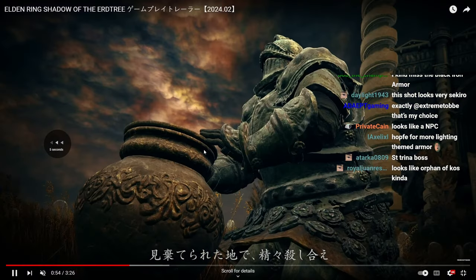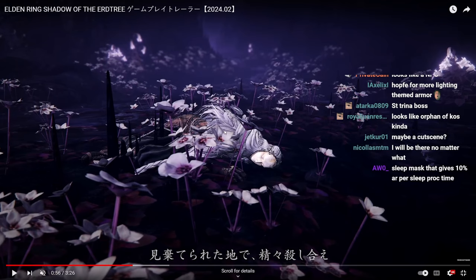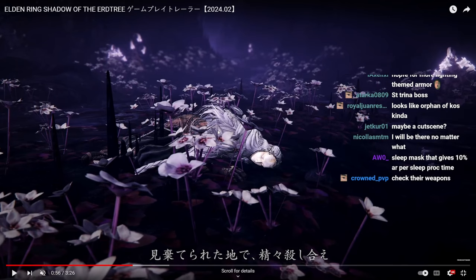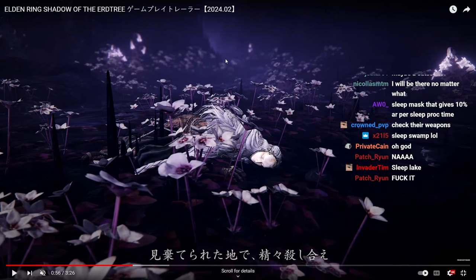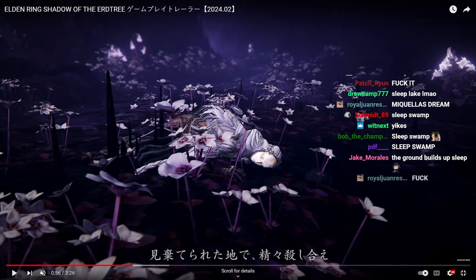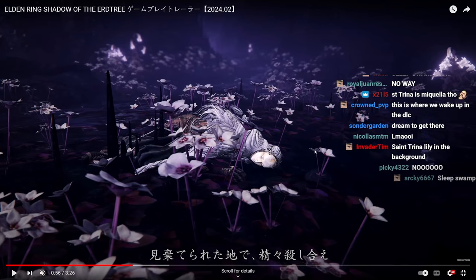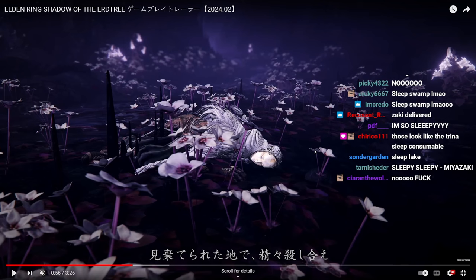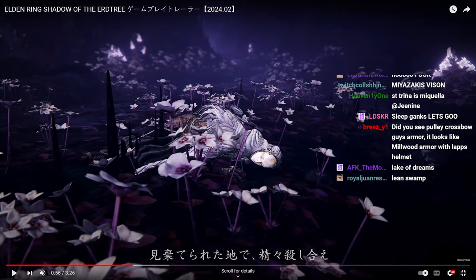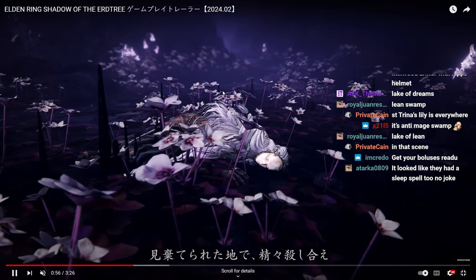Oh no, the sleep area! Everything is purple — of course it's a sleep area. That's why the character is sleeping. It might be Santrina and the sleep swamp. Look, there's water there — it's the sleep area where everywhere you walk there's some sort of sleep fog you have to be careful about. Wow, so there is a sleep area — god damn. Sleep gank, let's go!